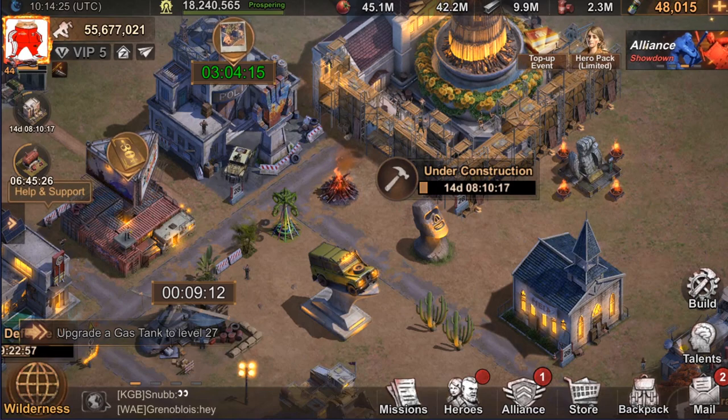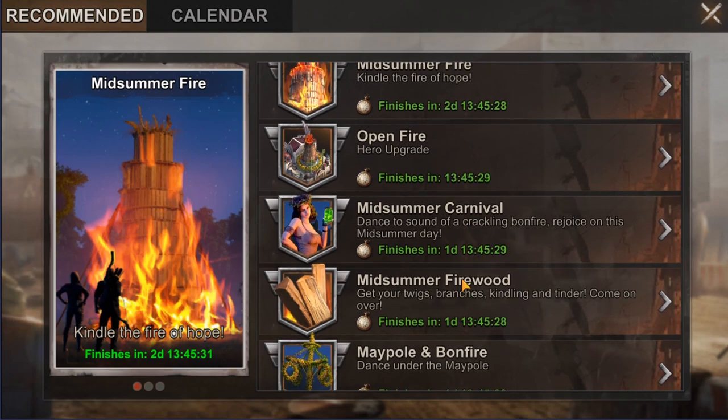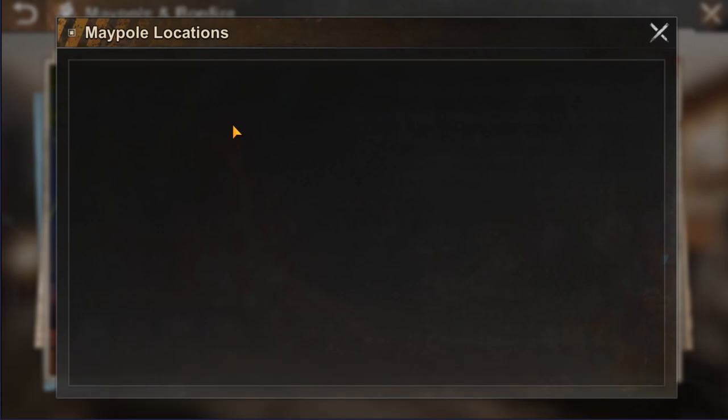First of all, go to your events billboard and open the event. It's somewhere here. When you click 'Go To' you can see an empty screen like this, and that means you need to wait for the next refresh which happens every two hours.